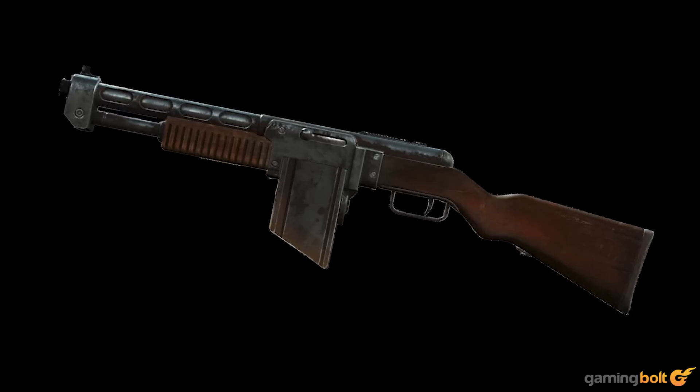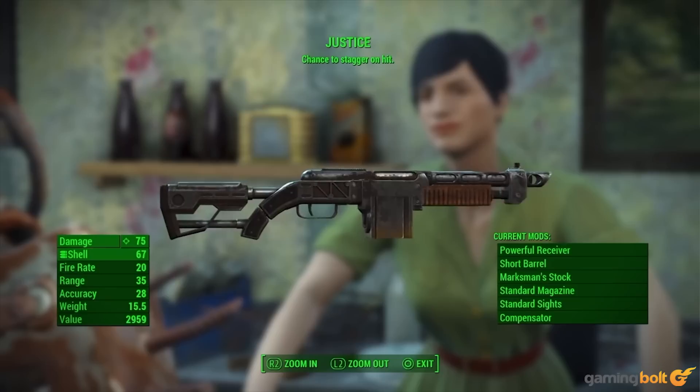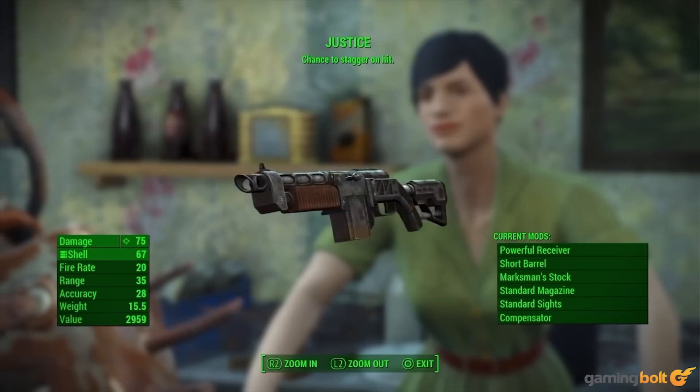Justice. Perfect for crippling super mutants or annoying deathclaws, the shotgun is handy for crowd control, especially with the inclusion of VATS. The shotgun can pinpoint specific limbs and blow them to smithereens. While it isn't good for long-range encounters, it's devastating up close and can clear out a crowd in a hurry.